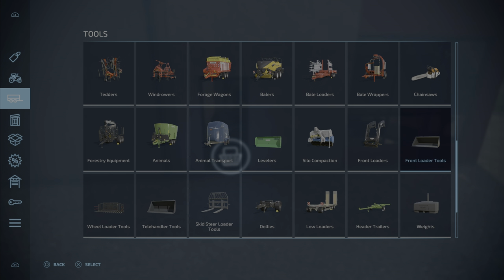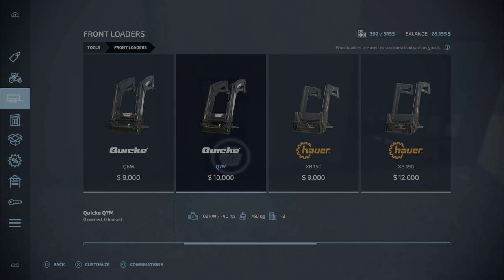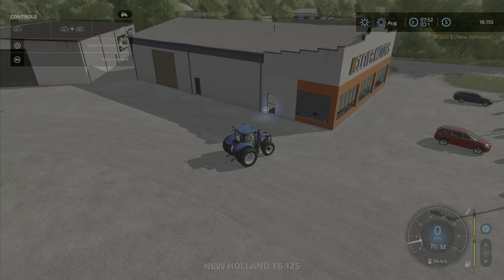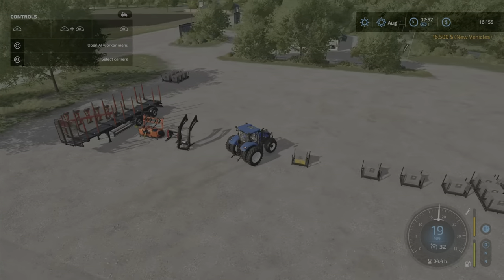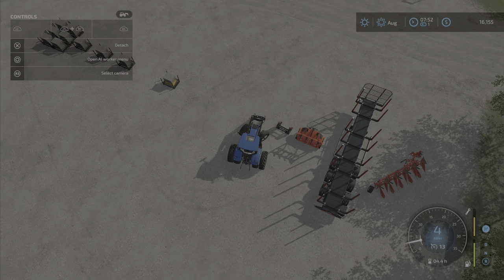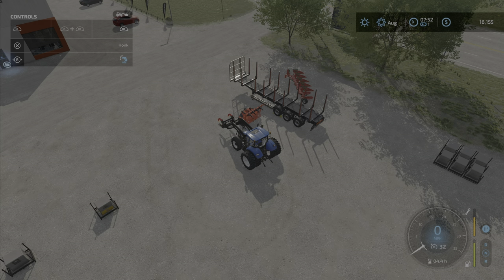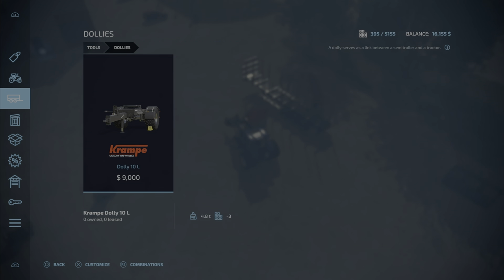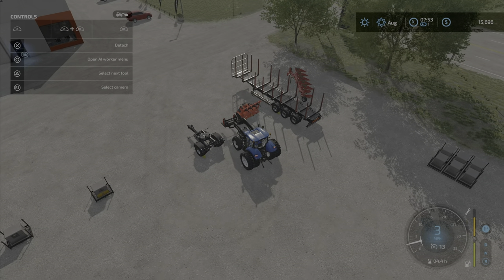We're going to rent most of the tools but the attachment we'll probably just buy, since we'll always want it. I wonder what the difference is between them — we'll get this one, I'm thinking it might be longer because it's more expensive. Yeah, that definitely looks pretty long — that's good if it fits. We're also gonna need a dolly — let's rent a dolly as well. How are we sitting on money? $15,000 — not too shabby.